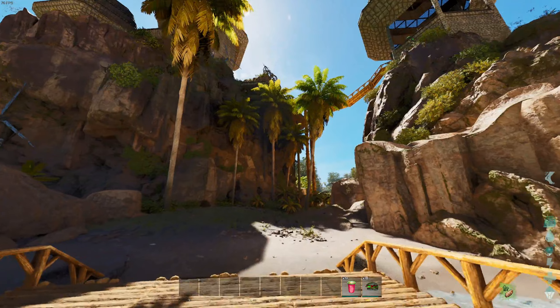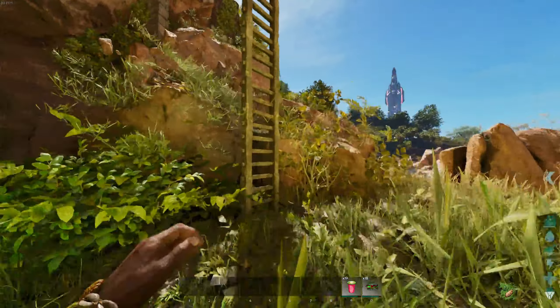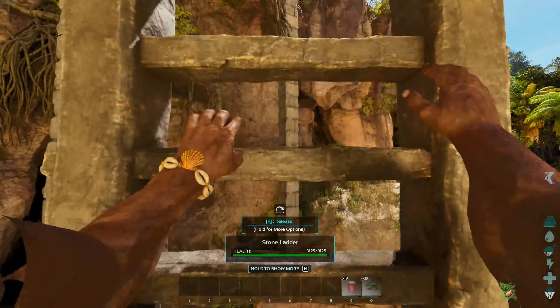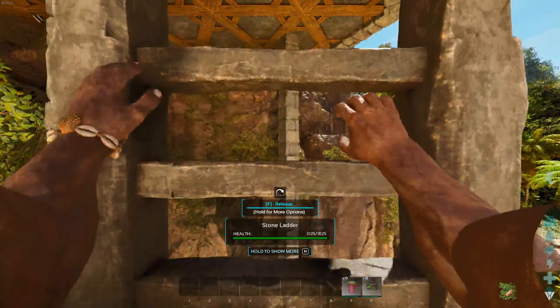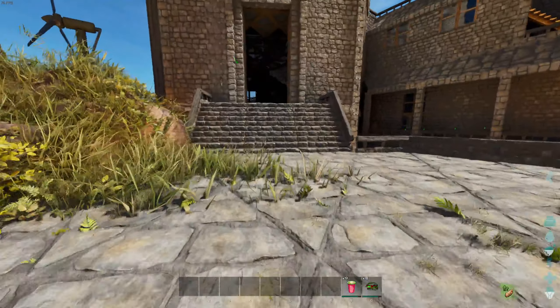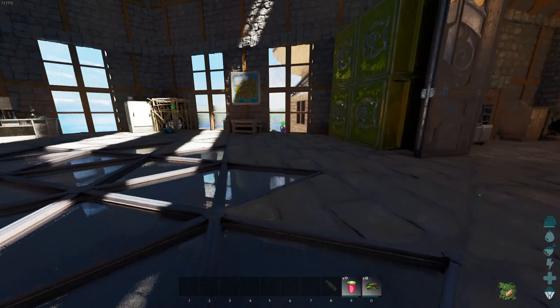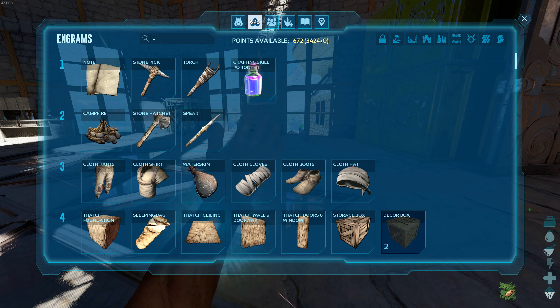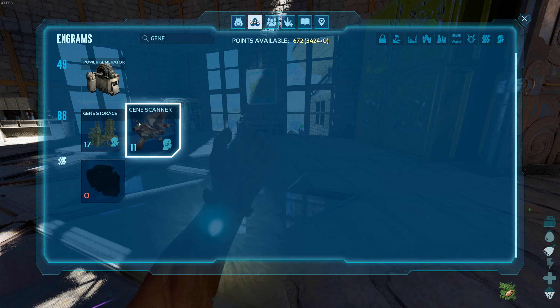There are a couple of things I want to craft that could potentially help with breeding in general, but also specifically with how we deal with the live birth situation. Hopefully I have enough resources to craft two items that we need. One is going to be super useful going forward and the other one's going to be specifically handy for the live birth situation. If we look into our engrams under Bob's Tall Tales, there's a couple of things.